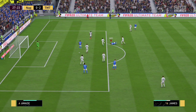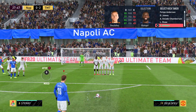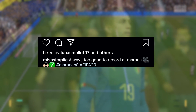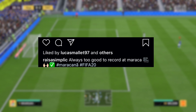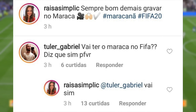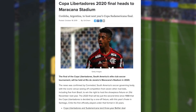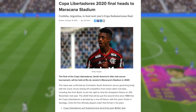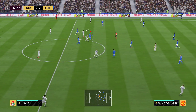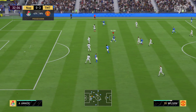A brand new Brazilian stadium could be coming to FIFA 20 with the Copa Libertadores DLC in March. A journalist posted a selfie at the Maracana stadium in Brazil, tagging FIFA 20 in the post — hinting she was there for a FIFA event. In the comments, when asked if the Maracana would be in FIFA she replied yes. The Copa Libertadores 2020 final is being held at the Maracana, and EA typically includes the final's host stadium in the DLC, as seen with the Women's World Cup.